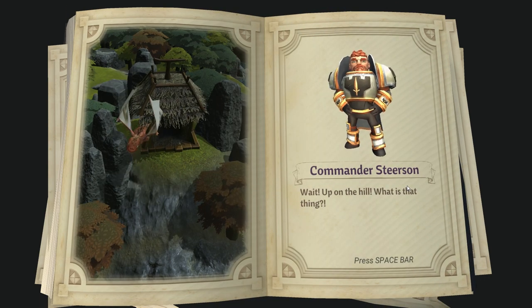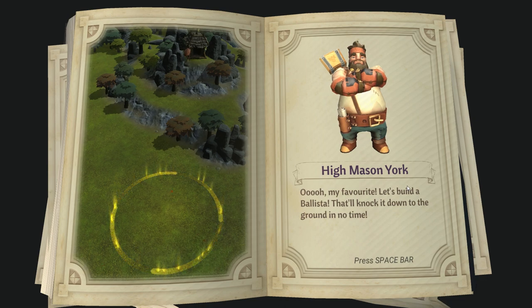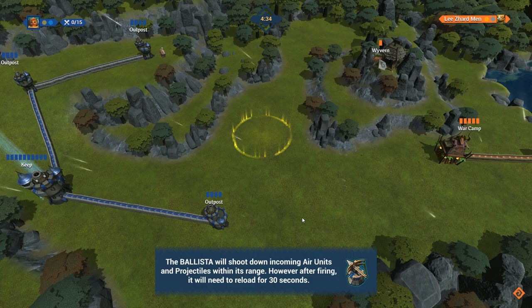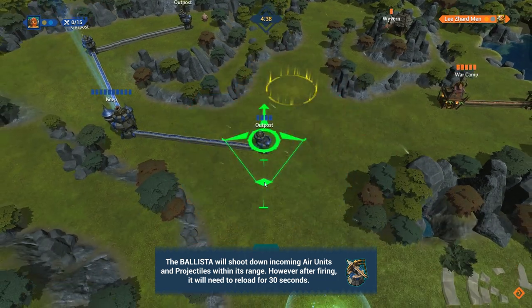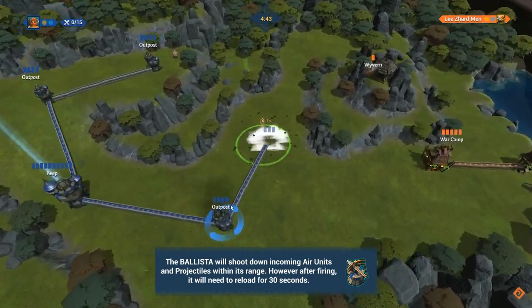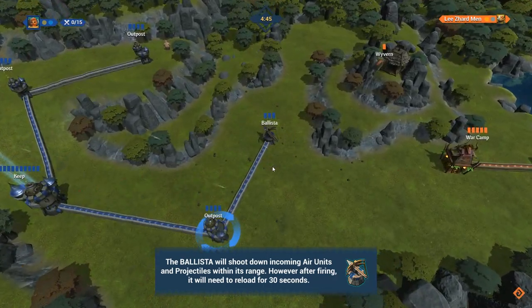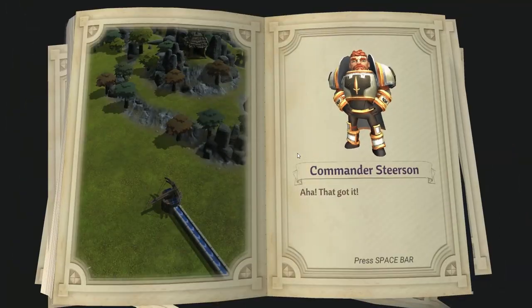Up on the hill — what is that? That's a dragon. Surely you have something that can obliterate these abominations. Let's build a ballista! So a ballista right there — I think I have to shoot right there. Nice. The ballista will shoot down incoming air units.